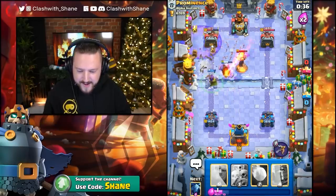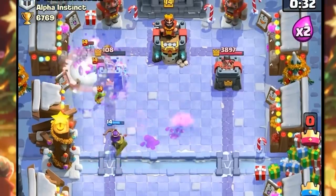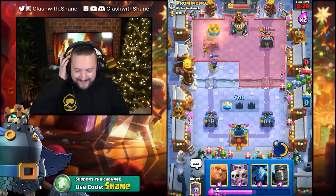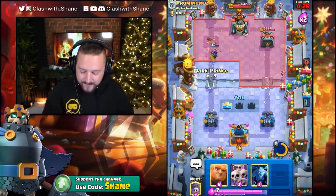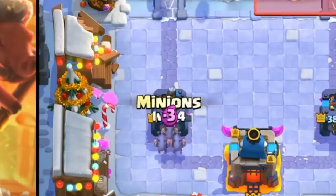Archer Queen invisible, please. Arrows building up. Snowball the Goblin Gate back. Get out of the yard. Archer Queen, one more shot. Do it. There we go. Now, we know he wants to go Valkyrie to tank for his Goblin Barrel, but I don't think he will.